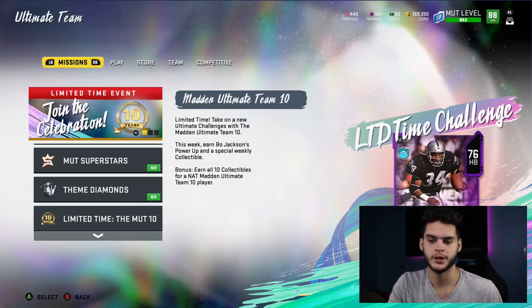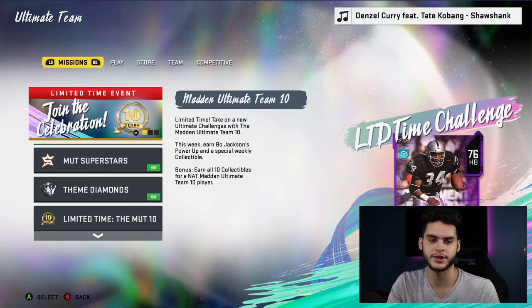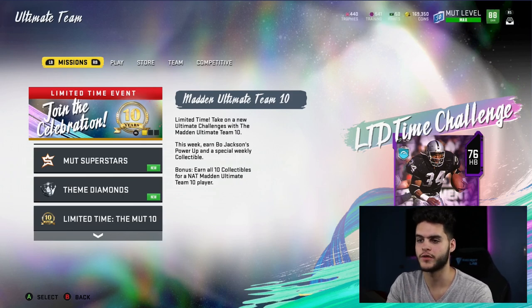For example, something like powering up Steve Young — I wouldn't keep him because there's going to be a newer version and I'd have to get rid of him, costing multiple upgrades and power-downs. So for me, that's more of a high roller kind of thing.